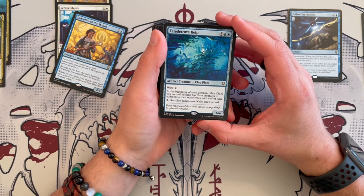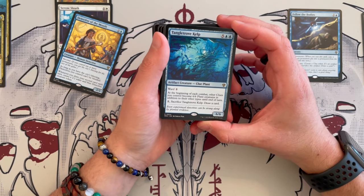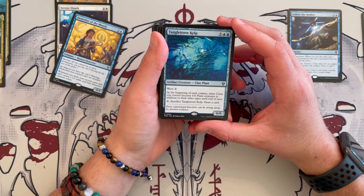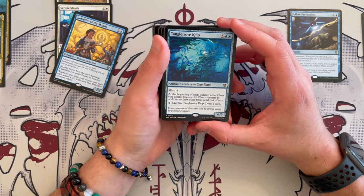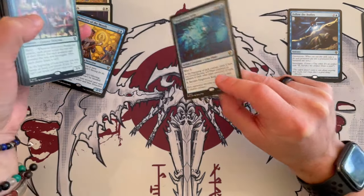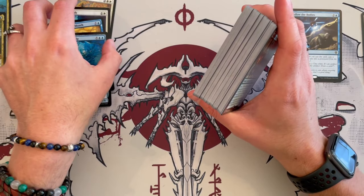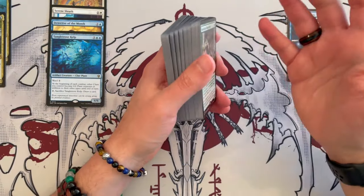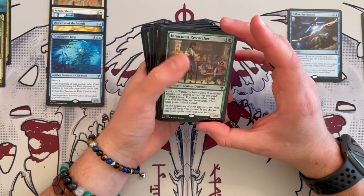Tangle Trove Kelp is a 6/6 clue plant that costs seven with double blue pips. It has ward two, and at the beginning of each combat, other clues you control become 6/6 plant creatures in addition to their other types until end of turn, and you can sacrifice it to draw a card. Very strong for the clue aspect of this deck. It takes a while to cast, but you can easily ramp in green, so if they have ramp — which I'd reckon they do — that can be very strong.